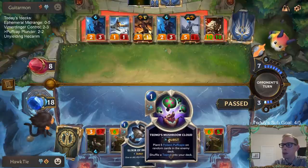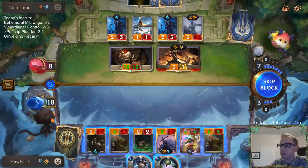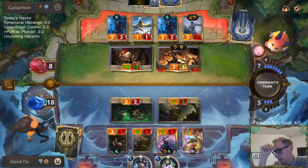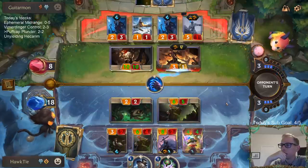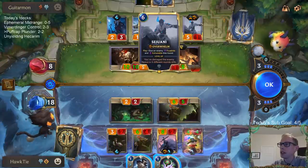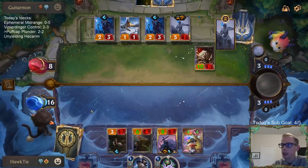They're at 91 puff caps. This is a Teemo Mushroom Cloud — we'll keep it in case Teemo dies somehow. I feel like they're trying to level up their Sejuani — that's what it certainly feels like. Could keep them from getting the plunder trigger by casting Elixir of Iron, but that's probably not worth it.